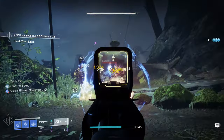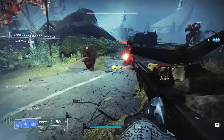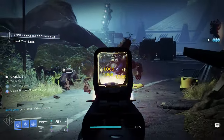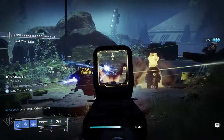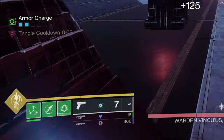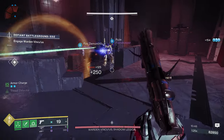Before we get into the mods, let's talk about armor charges. Prior to Lightfall, when a guardian picked up an orb of power it would give them one stack of Charged with Light. With Lightfall, the system changed slightly — rather than seeing Charged with Light stacks, you will now see each armor charge displayed on screen.